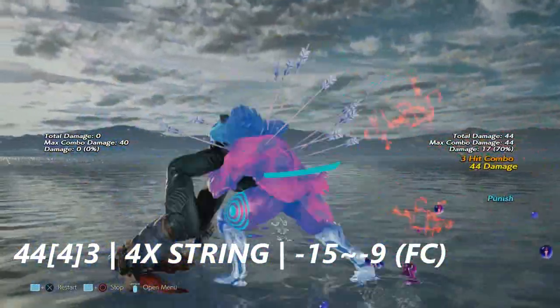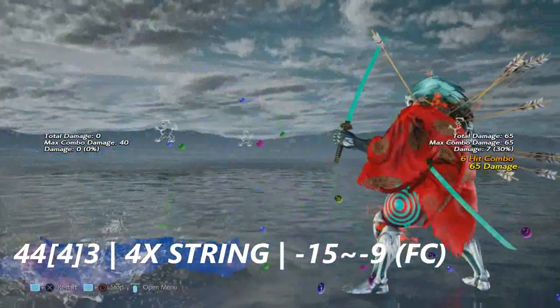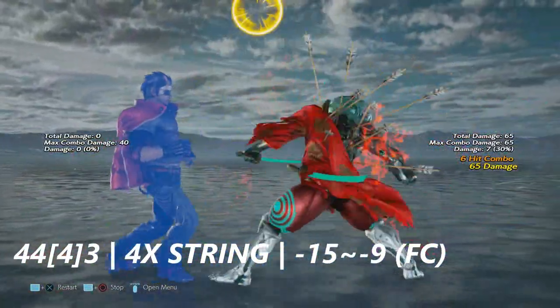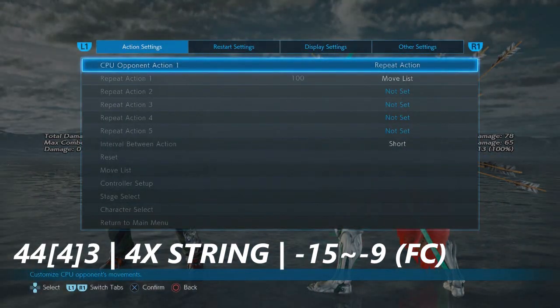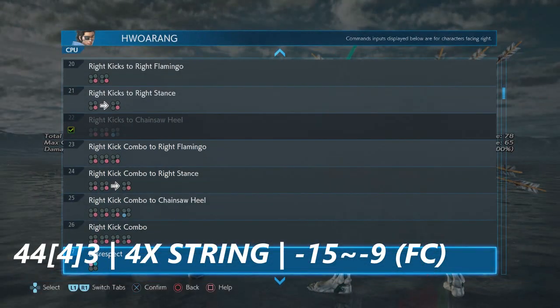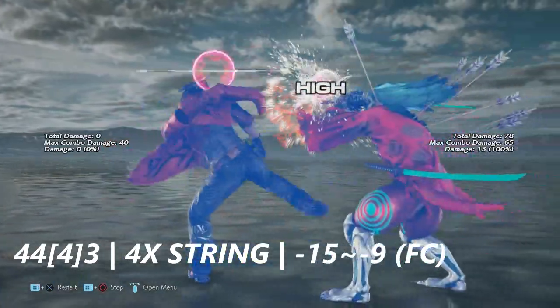Up first in Hoarong's normal left stance, we start with four four into three. This can also be translated to four four four into three — a three or four hit string. It's negative 15 to negative 9 on block depending on the distance, and you will punish this from full crouch.